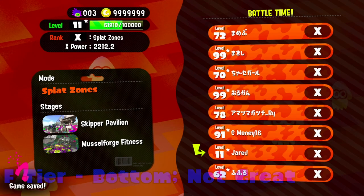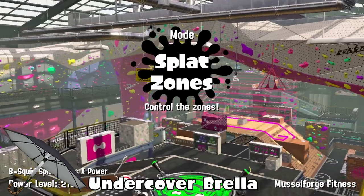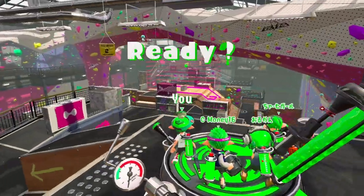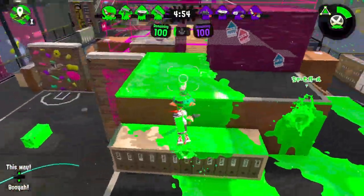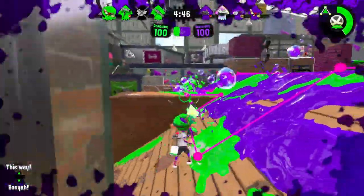Starting with F tier — the fail tier — there's the Undercover Brella. I feel like it can be a decent weapon, but because no one really uses it there's not much to go off of. Plus, it has Ink Mine and Splashdown with a weapon that can't really stand by itself, and those don't mesh well together at all. That really puts it down massively, so that's why I put the Undercover Brella here. I'm not sure if it's necessarily the worst weapon, but it's one of the six worst weapons in the game.